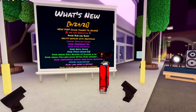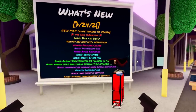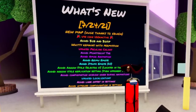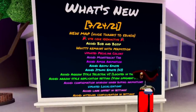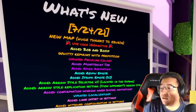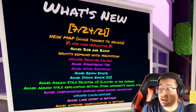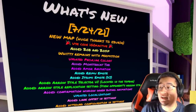They've added in the new map, they used 100k as in code, added Bob and Bosup, Ritty Remains with permission, updated Peculia Colors, added in the Monster Cat tab, added the Morim animation, added the Reimu emote, and the Itsumi emote as well. They added Aero Style Selected UI, the Aero Style Replication setting, a confirmation window when buying animations, updated localizations, added lane offset in the settings, and also the Head Sound Configuration in settings.